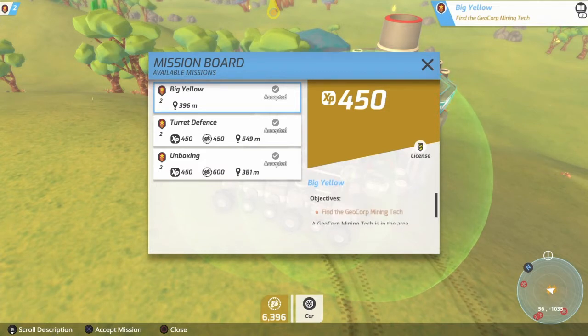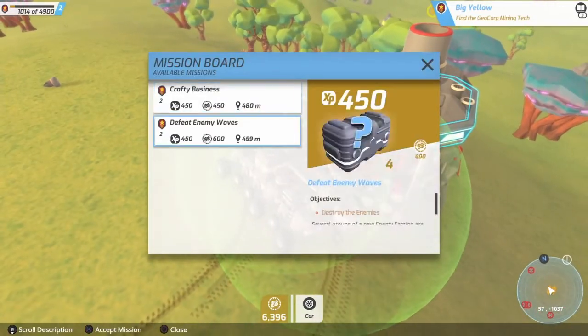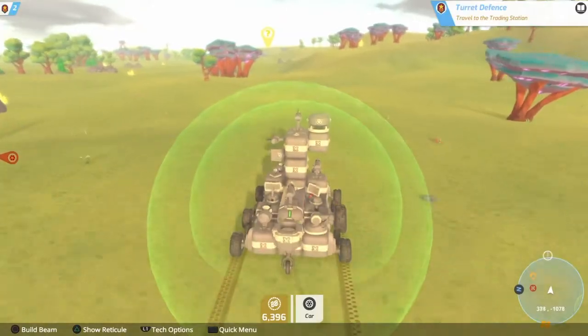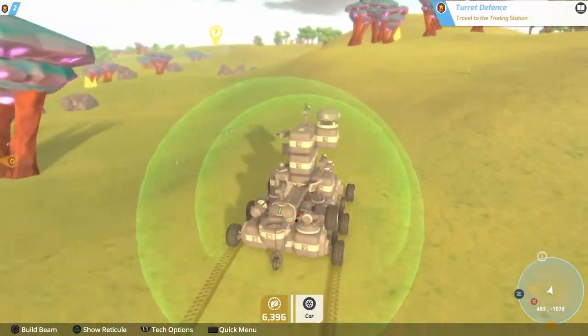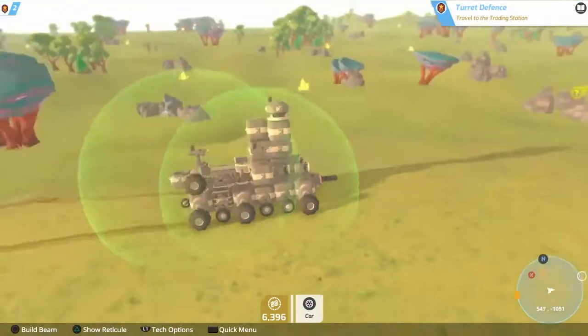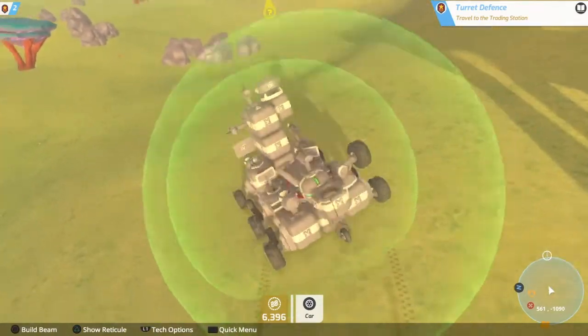It says find the GeoCorp mining tech in the objectives. We're gonna accept all these missions - and find Crafty Mike, this is definitely a good mission. Hit the like button for more of the series. I think this is gonna be our last mission for today, so we'll travel over there - probably gonna be a couple fights but trying to avoid them because this tech is not practical for fighting.